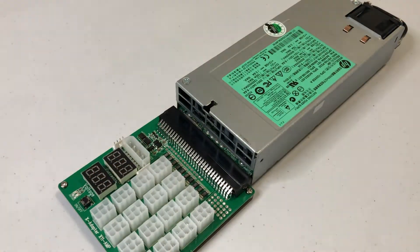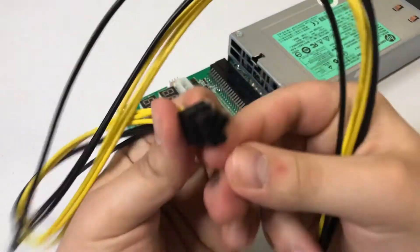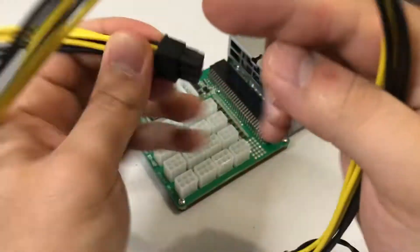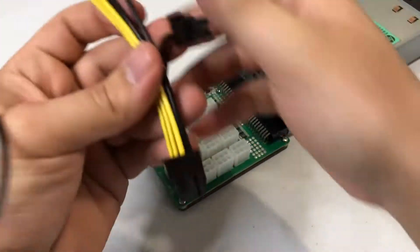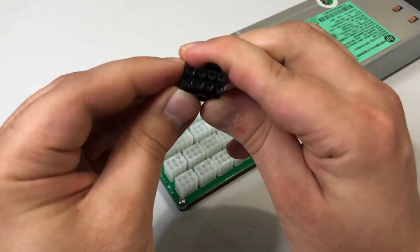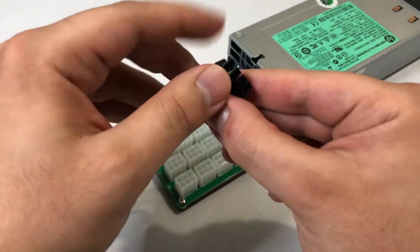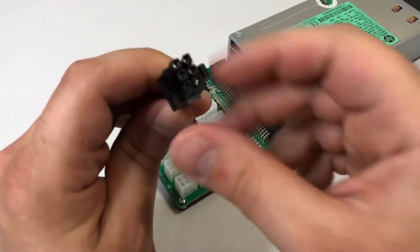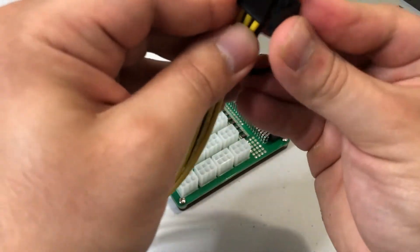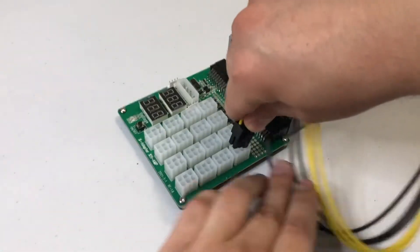Quick example of how the cables work: it comes with a six-pin connector that goes directly into the breakout board, and the six-plus-two pin end goes into your GPU. If you want to power a riser instead, you just use the six-pin portion only and plug that into the riser. So the six-pin goes into the breakout board here, and the six-plus-two end plugs into the GPU.